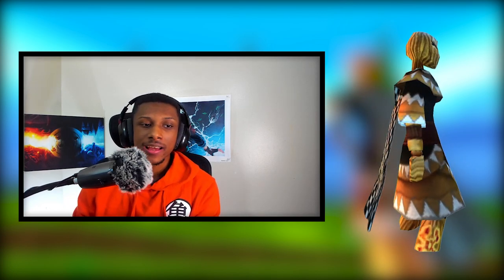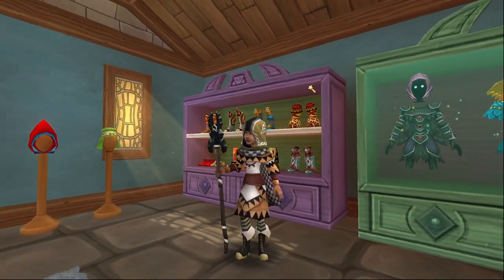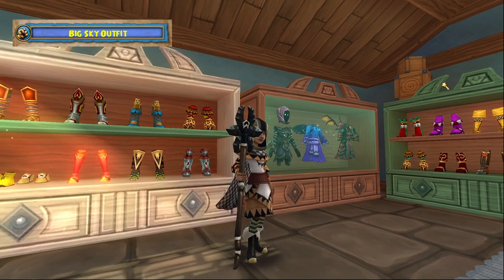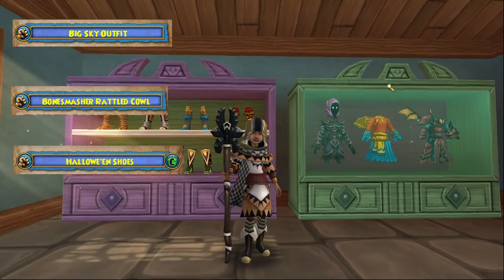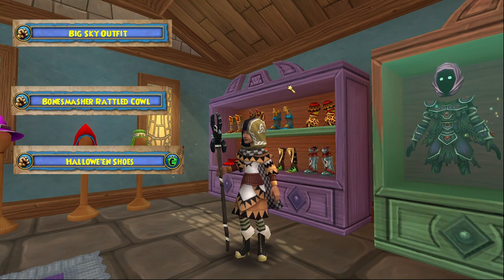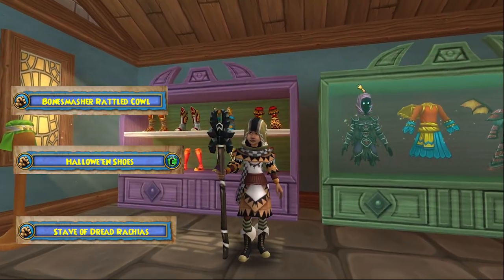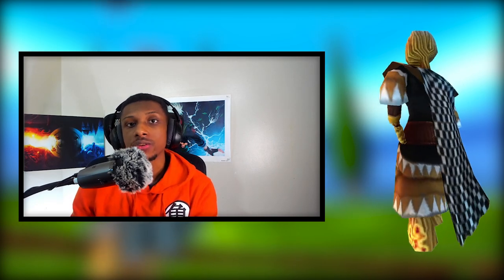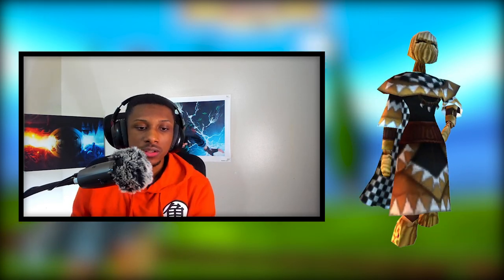Here's an example of a stitch that I put together using this robe. It's nothing special - I probably took like three or four minutes making this - but I am actually pleased with how it came out. I'm basically using the Bone Master's Cowl, the Halloween shoes for boots, and for the wand - one of my favorite wands - it's called the Stave of Dread Righteous. I love the fact that it's black and white. You don't have to do black, white, and brown - you could do red, blue, brown or yellow, black, brown - you can really switch it up with this robe.